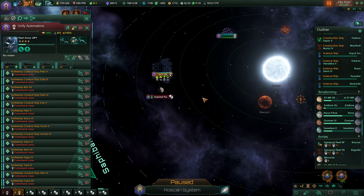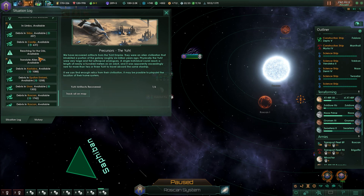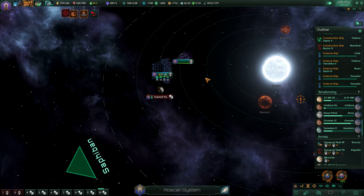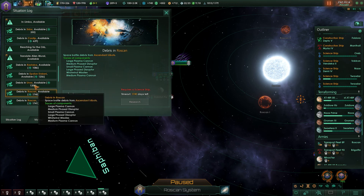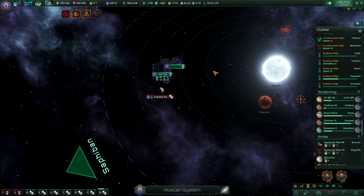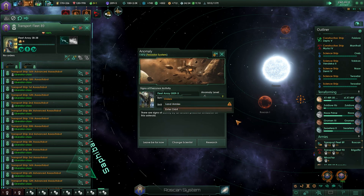I could do with a science ship to get some debris really. Those I'm not going to do - those I could definitely get. What does the debris give me anyway? Plasma cannons. Yeah, maybe I should - it's probably not that important. Anomaly found.